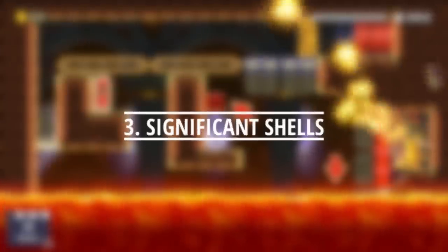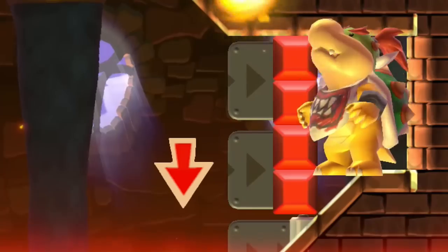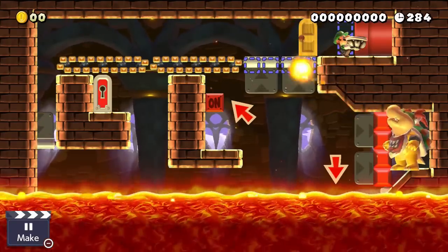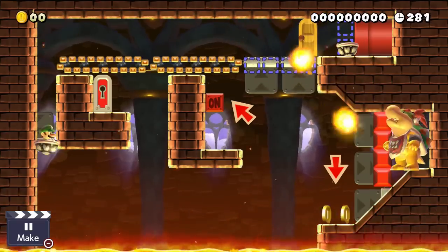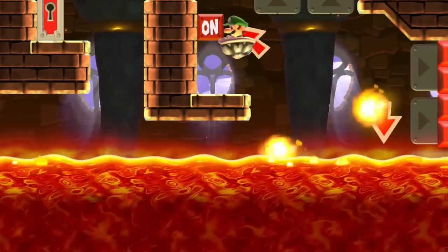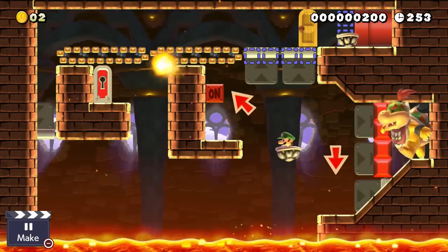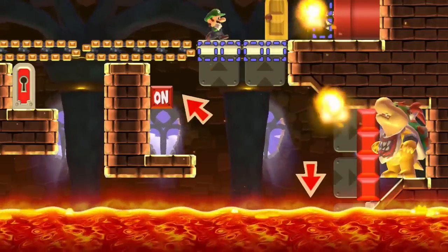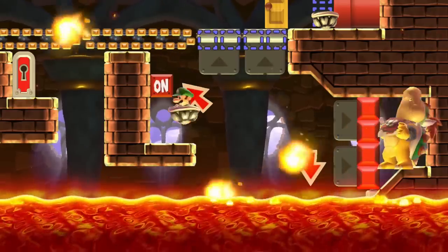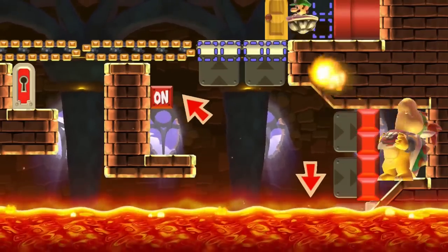Our next boss fight is all about the dry bone shell. When we enter the arena, we see a trapped but deadly Bowser Jr. shooting fireballs right at us. We have to grab and jump inside of the dry bone shell while avoiding ground pounds from Bowser Jr. and dodging dangerous fireballs. Once inside the shell, we are able to swim across the lava without being damaged. So we head over through the left side and jump up to where the on-off switch is. We have to activate the on-off switch in order for Bowser Jr. to become vulnerable, then carefully jump out of the dry bone shell, pick it up, and toss it at the exact right moment to hit Bowser Jr. and deal damage.